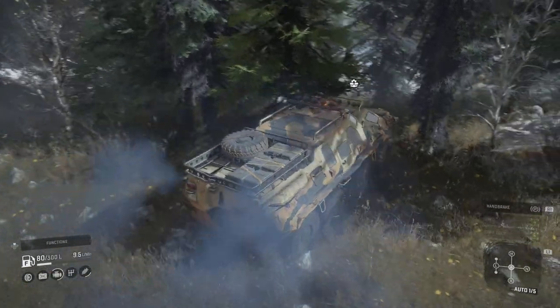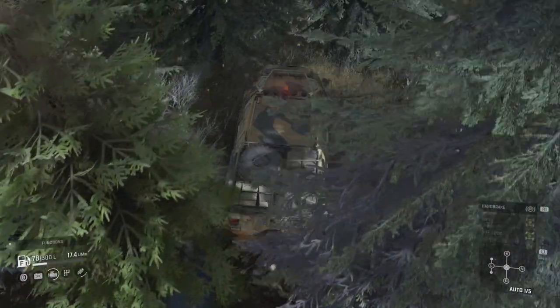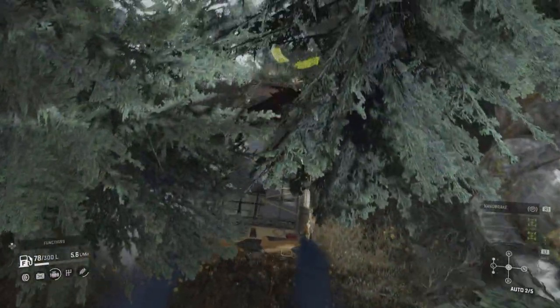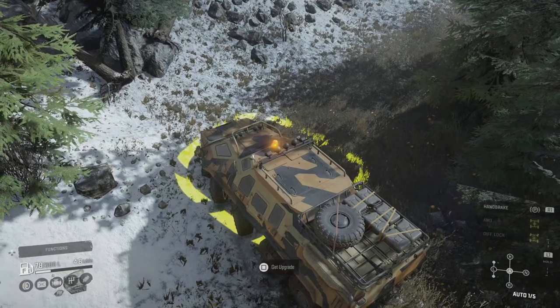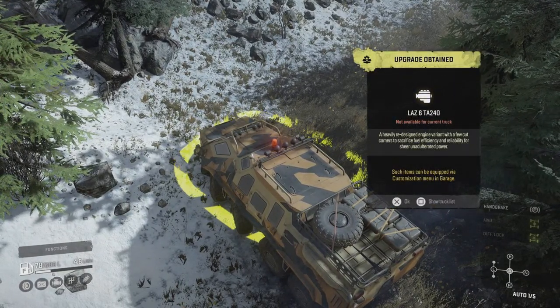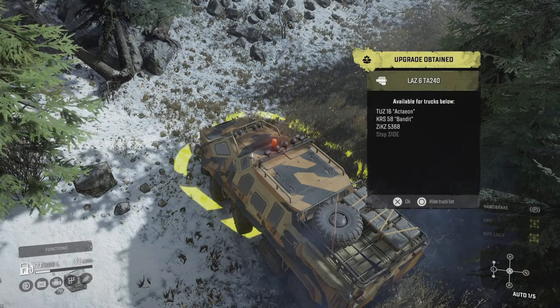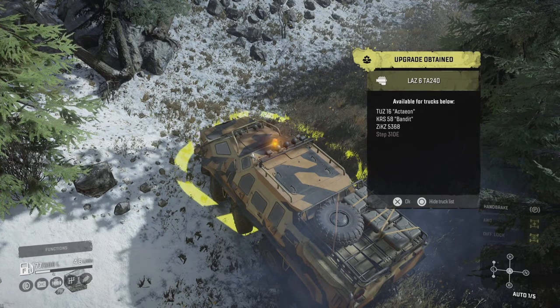We are on the new map, Yukon Canada Foothills — or the Flooded Foothills. It is a pretty treacherous map that goes from easy to hard very quickly, and you really got to know your truck's height and snorkel height because those waters can get awfully deep. But we do have the upgrade engine location — the La La Z6.